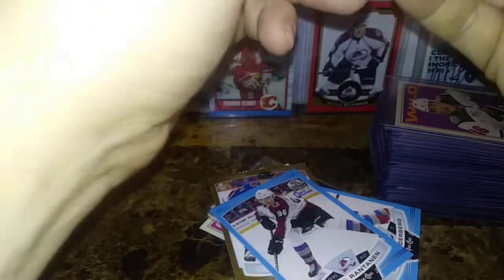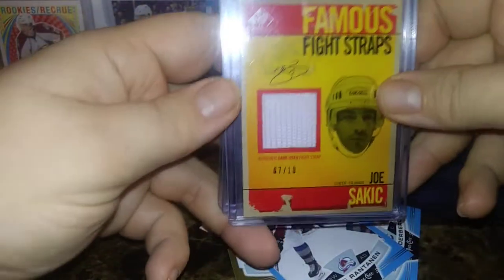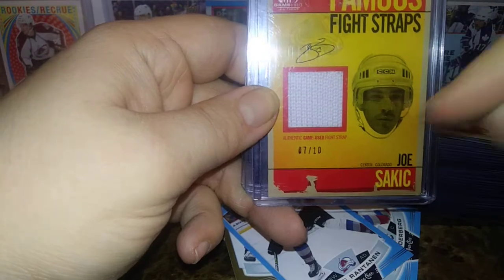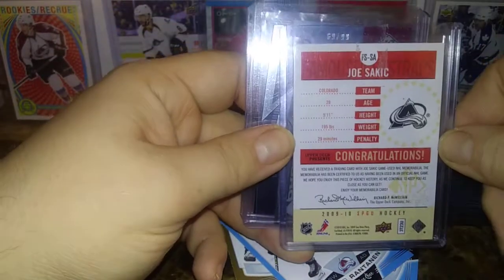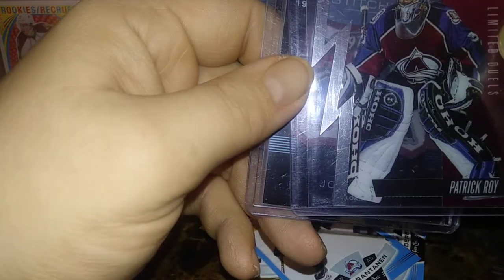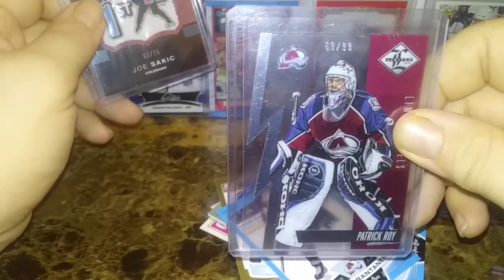Let me show you what I traded for the High Gloss out of 10 Trevor Moore. We got this really nice SP Game Used fight straps — a piece of the strap, 7 out of 10 of Joe Sakic. Kind of weird how his head is positioned, but it's pretty nice — a piece of his fight strap. And a really cool Leaf Limited, 69 of 99 Patrick Roy with a die cut on it.